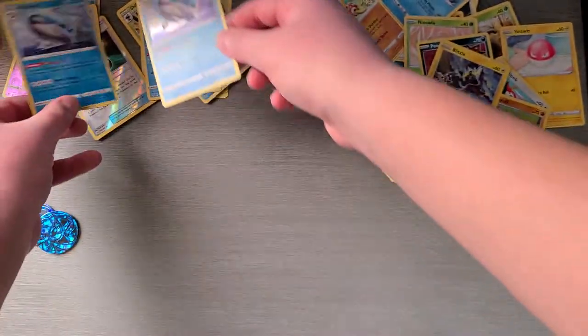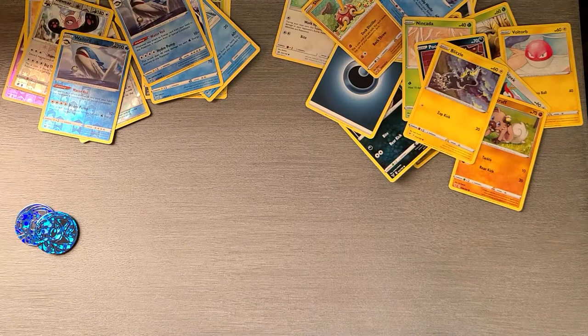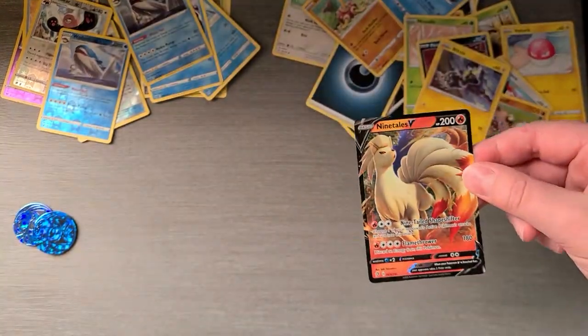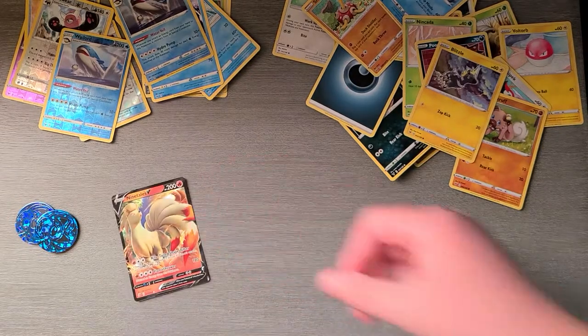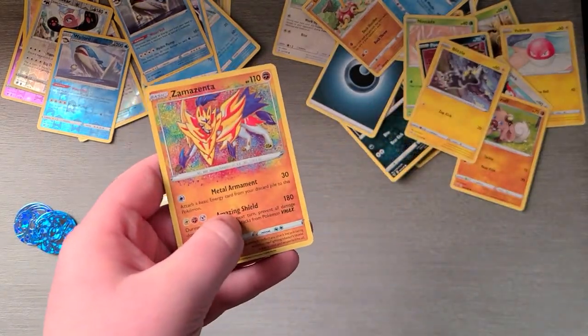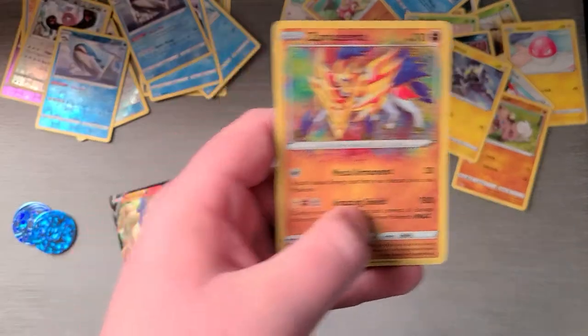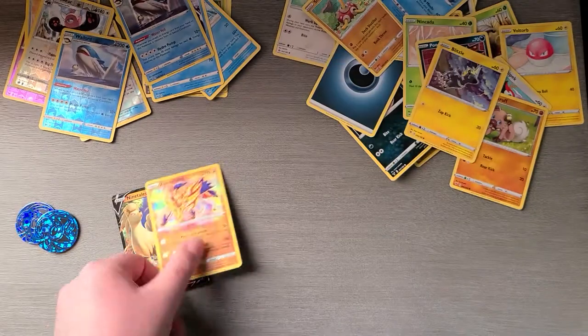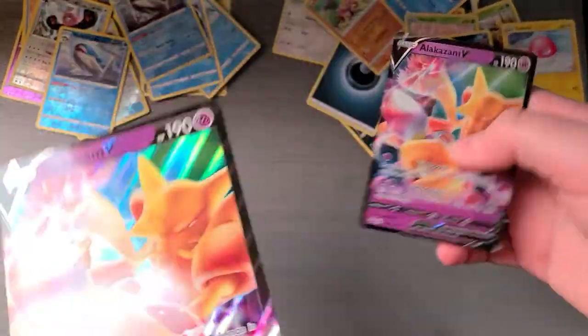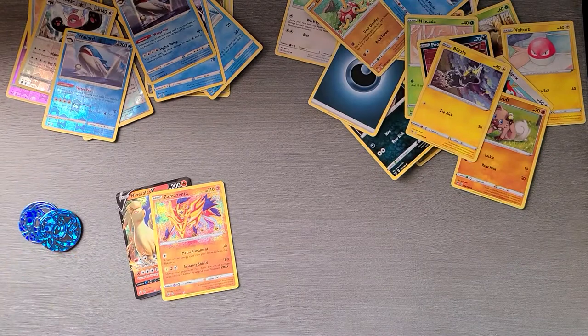Let's check our pulls. So we got the Ninetales V, and then we got the Zamazenta — I forget what it's called exactly, but it's a nice pull. And then we got the big and small Alakazam V. So yeah, we got some nice pulls today.